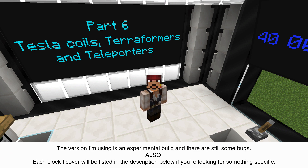Hey everybody, and welcome to part 6 of the Minecrafter's Guide to Industrial Craft 2 Experimental. In this episode, we're going to talk about the Tesla Coil, Terraformers, and Teleporters.